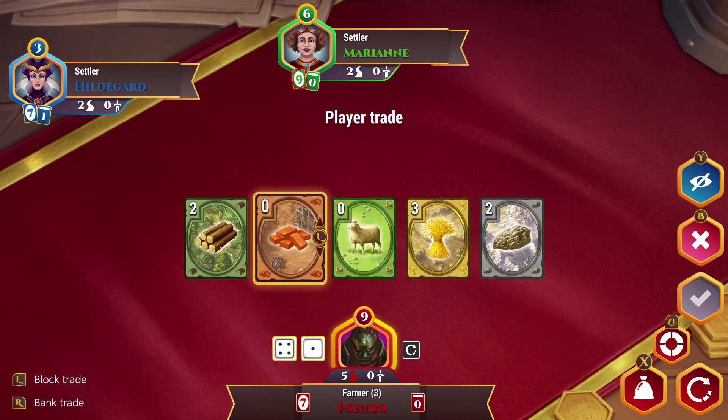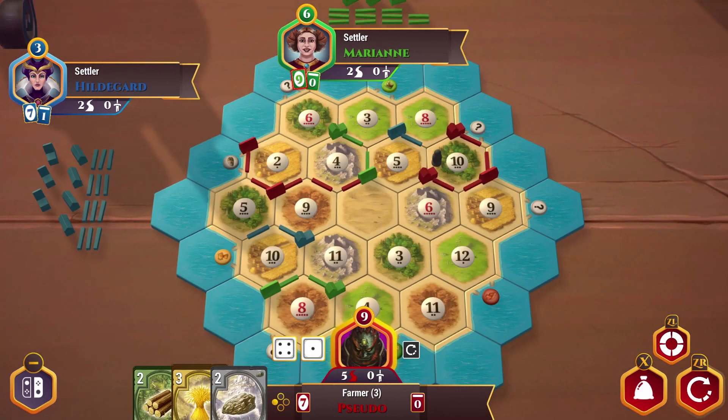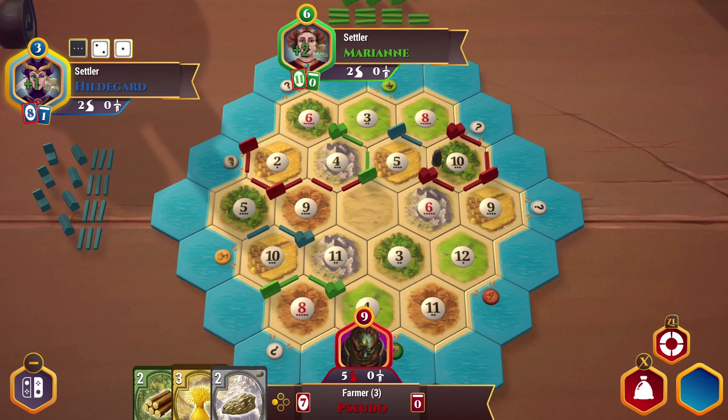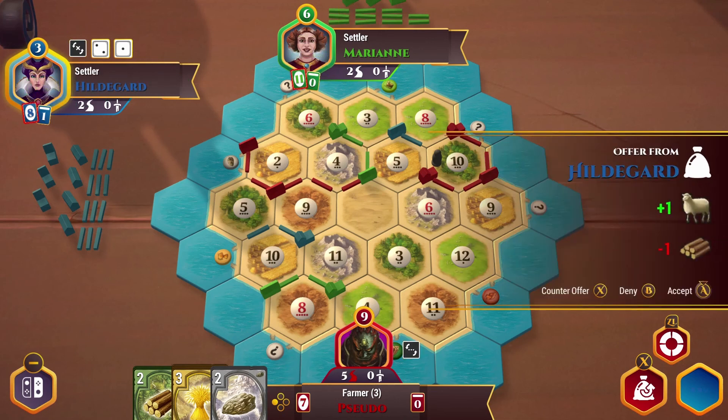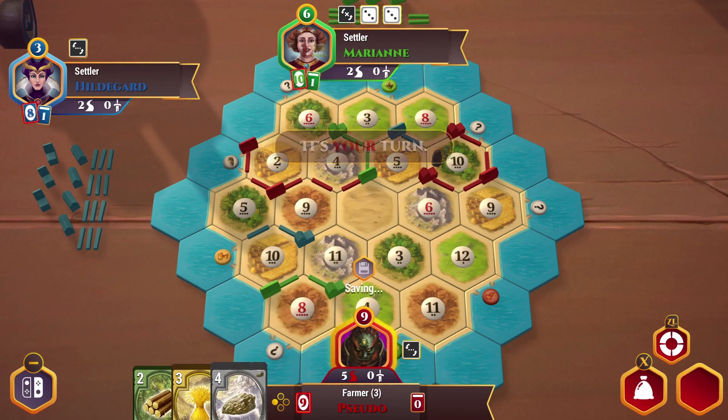Three — still not getting anything on those. Now you'll give me a sheep for a wood — no, I don't want your brick either and I still don't want sheep. Six — that gives us more ore. As long as we don't roll a nine or a seven on our next turn — which we didn't.